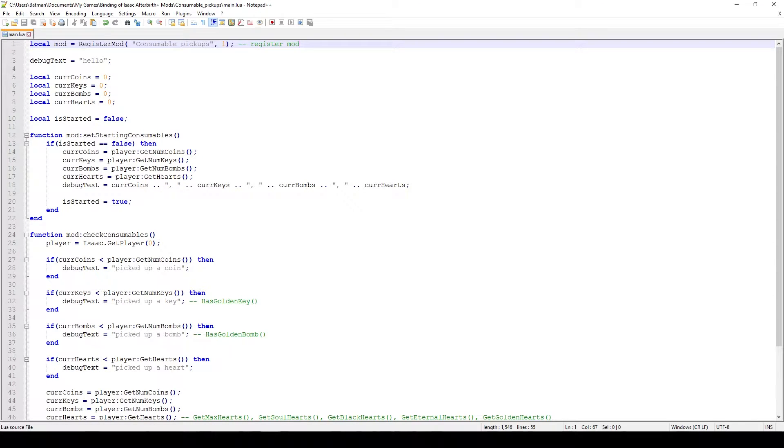Greetings and welcome back to another episode of Effort Plus Low modding tutorials. In today's episode I'm going to show you how we can detect when the player picks up a consumable. This is something I wanted to do for the longest time, but I really thought that eventually there was going to be a patch adding a callback or a more elegant way of doing it. That patch never came, so I figured it's primetime to actually show you how to do it, because we have to implement some of the logic ourselves.